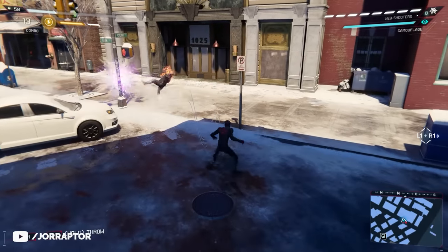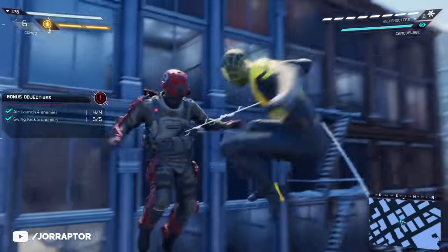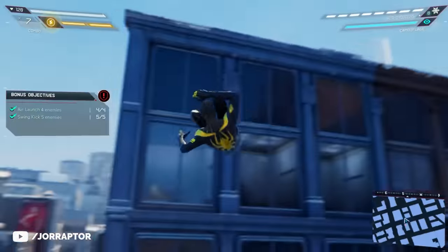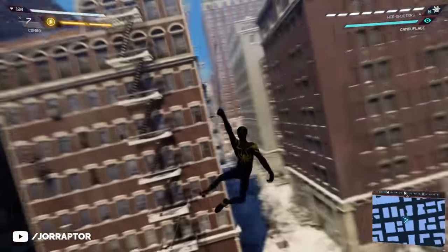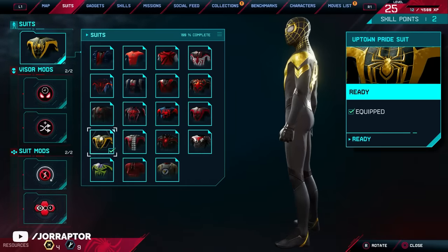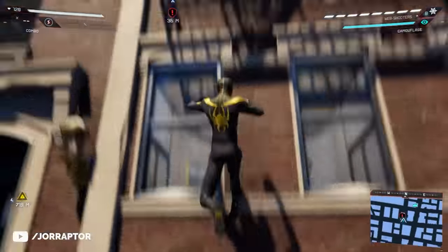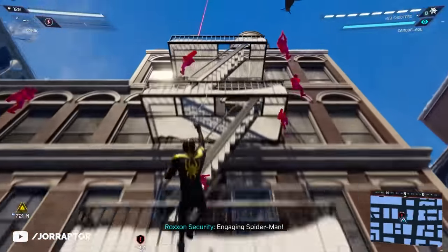If you prefer the Classic Suit in gold, by completing all the Friendly Neighborhood Spider-Man activities you get the Uptown Pride Suit. The color combination is quite different from the other suits, but sadly it doesn't have a suit mod. Still, it's fun to swing around in it to change things up.